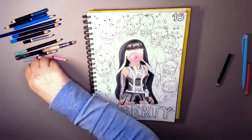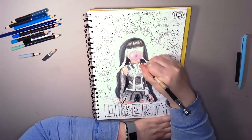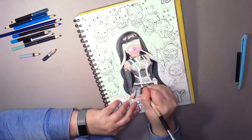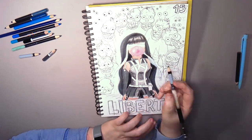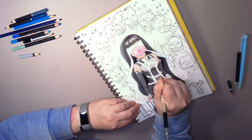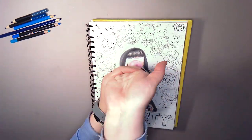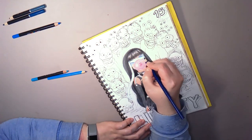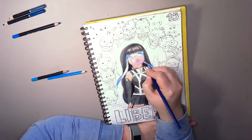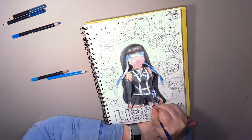Her outfit is very dark. But you will see why shortly — she radiates this glow, aura of sorts. I couldn't quite do her hair and her outfit both black because they would have been lost with each other, but thankfully her accent colour is blue, so it should separate everything.